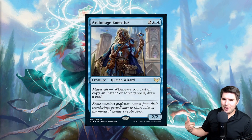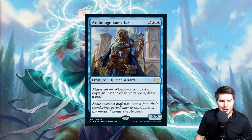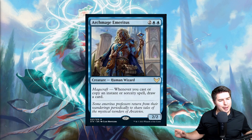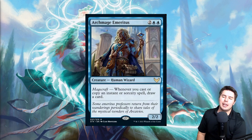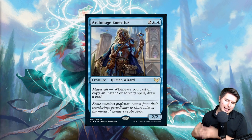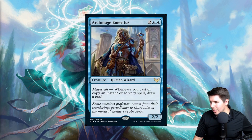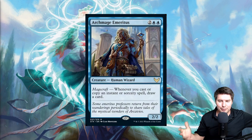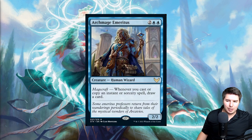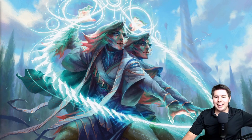Archmage Emeritus is a four-mana 2/2 Mage with Magecraft — whenever you cast or copy an instant or sorcery spell, draw a card. Simple, powerful, and completely busted. It's essentially Beast Whisperer but for instants and sorceries. The biggest downside is it can die to removal before you get value, but in a spell-heavy deck this is a premier draw engine.